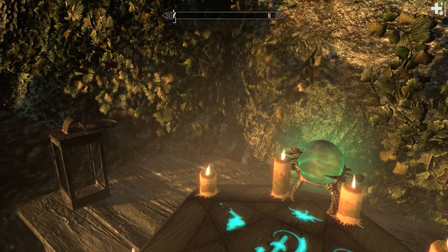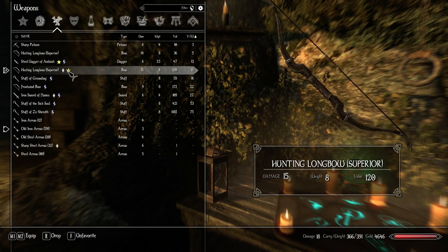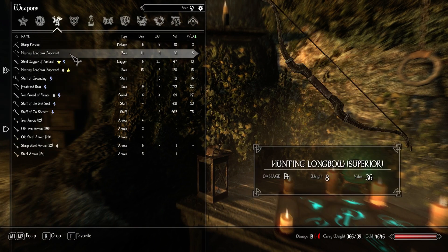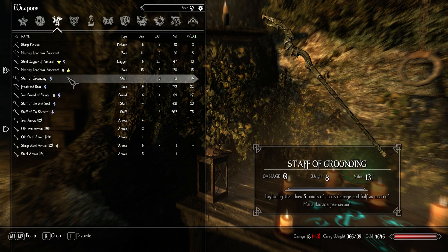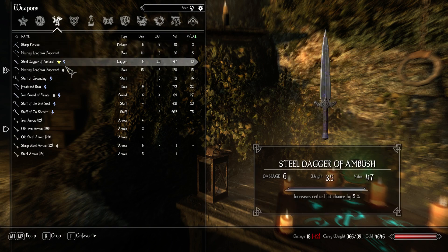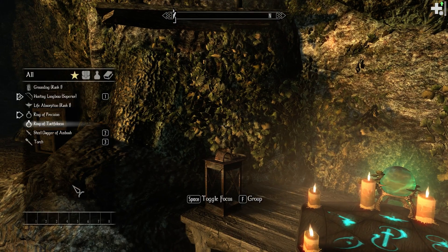I'm not going to enchant anything. But I am going to look at my items over here. So we are using Hunting Longbow Superior Frost. This does more damage — yeah. So that thing that we saw, it sucks. Good. I like it that it sucks — it's important. Tactfulness, precision.